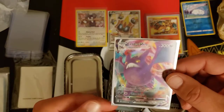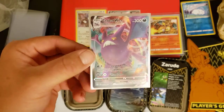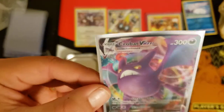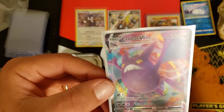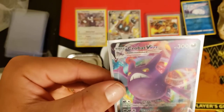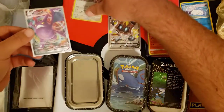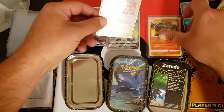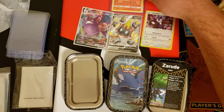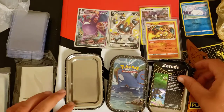I waited overnight and nobody else picked them up, so I went back after I dropped my wife off at work and snagged them real quick. There is Crobat V Max — just a beautiful card, seems to be pretty well centered. I have the promo card from opening the big box, but this is an amazing pull. So two for two, and we actually pulled three hits out of two packs. Charizard, you're bringing us mad luck!